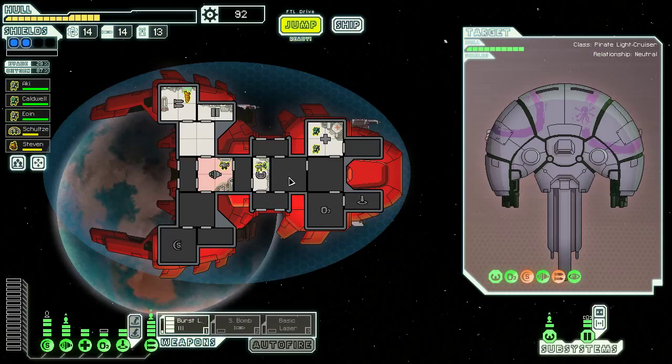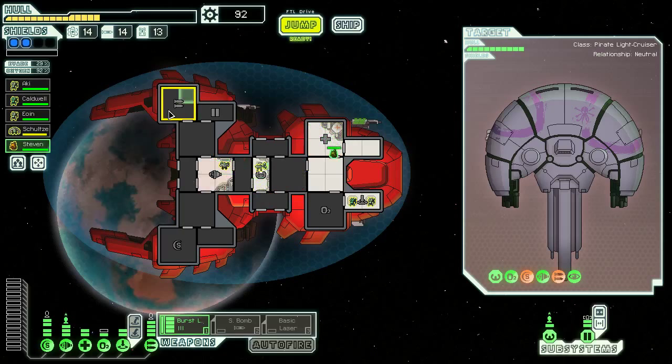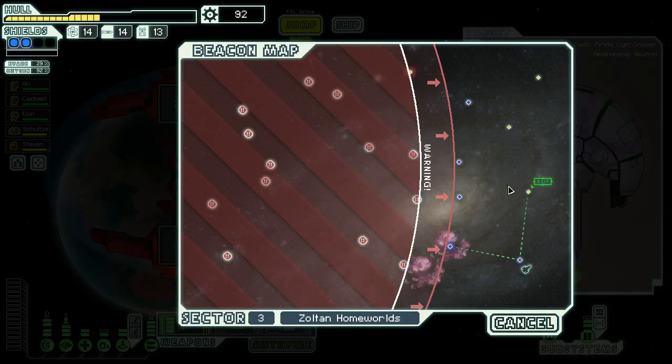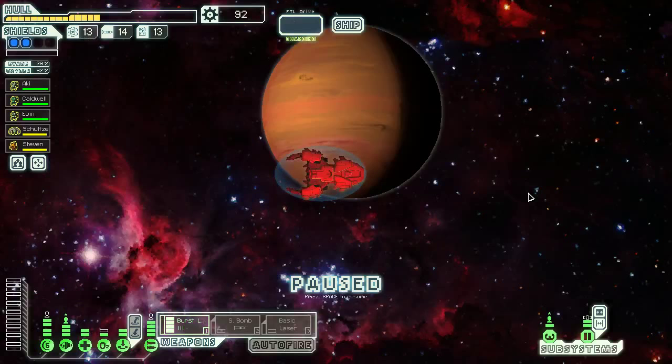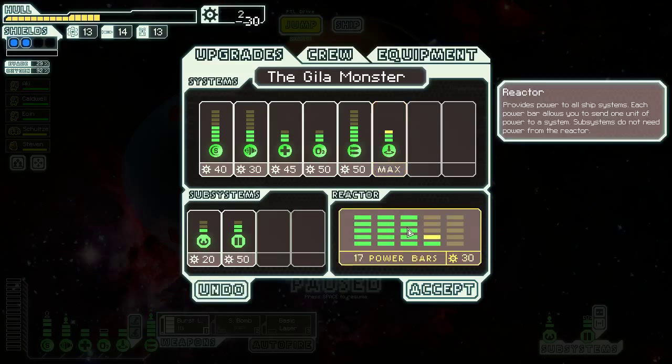We still need missile defense — whether that comes in a Zoltan energy shield or a defense drone, preferably a Mark 2, or a cloaking system would work perfectly fine as well. We need to heal up our other crew members. I think this has been an admirable run so far. I have no idea what our long-term prospects are — I really don't, because I just don't really know how this ship scales at all. We'll be jumping to sector four momentarily assuming nothing terrible happens here. Next level of — sorry, not cloaking — teleporting is coming up. The clone bay becomes the cloaking bay and apparently the teleporter becomes the cloaking bay as well.